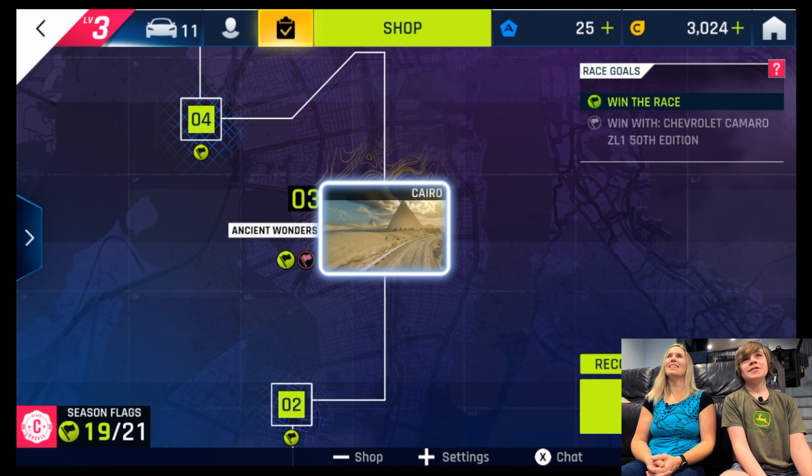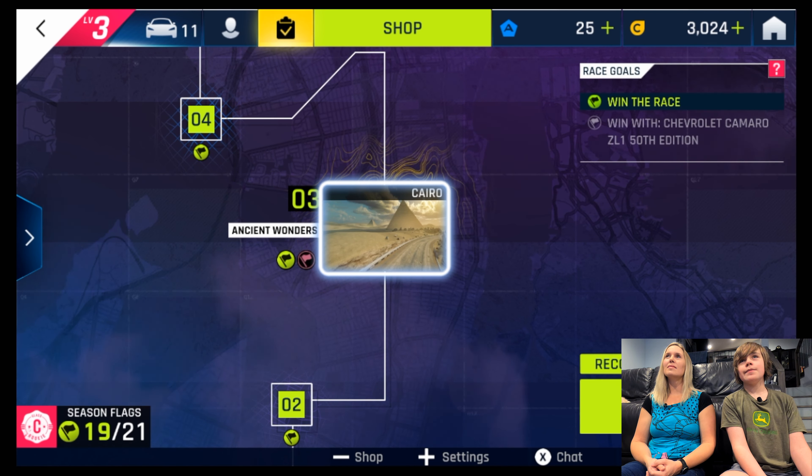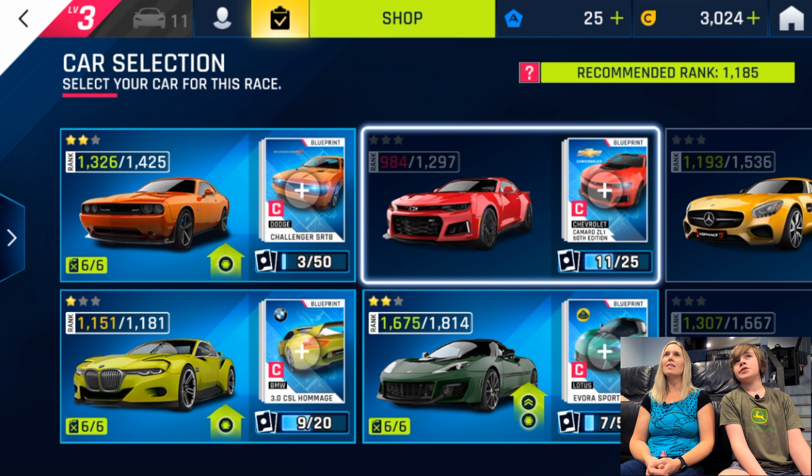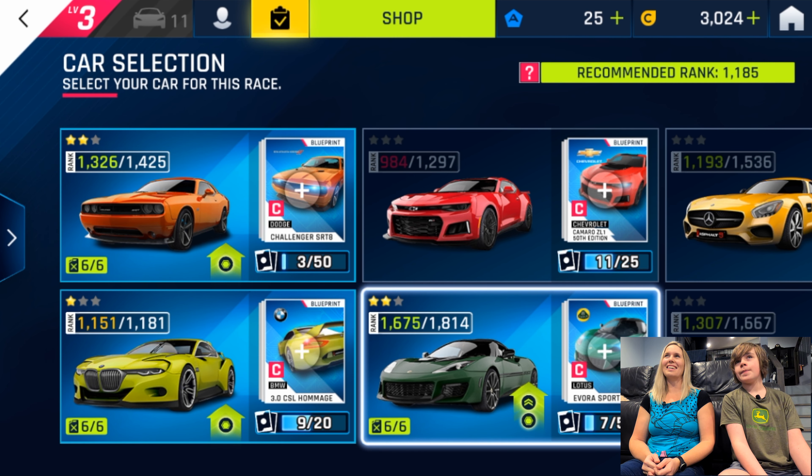So we are going to be playing this and I've never played any video games on camera, so I'm sure it's going to be a little entertaining. So we're starting up things in Cairo, Egypt — one of the tracks. Which one do you want to use? We have a Dodge Challenger and then we also have a Lotus Evora Sport. I recommend the Evora Sport. I'll go with your recommendation.